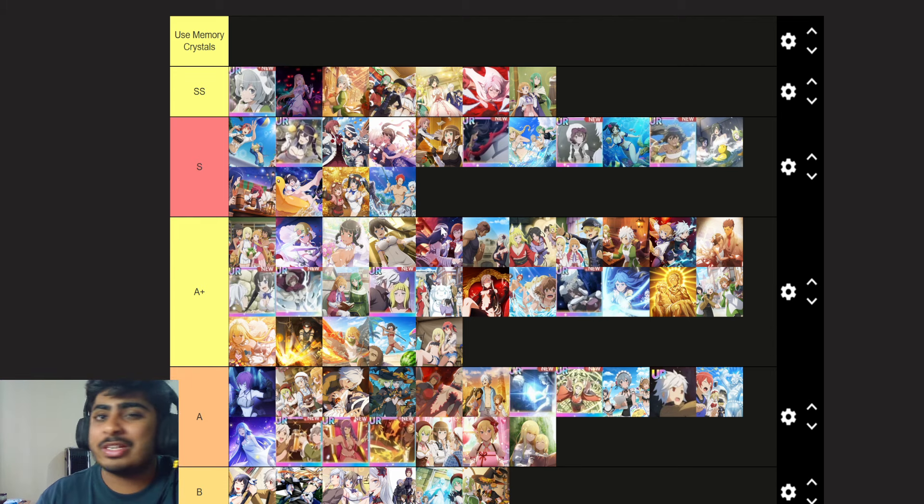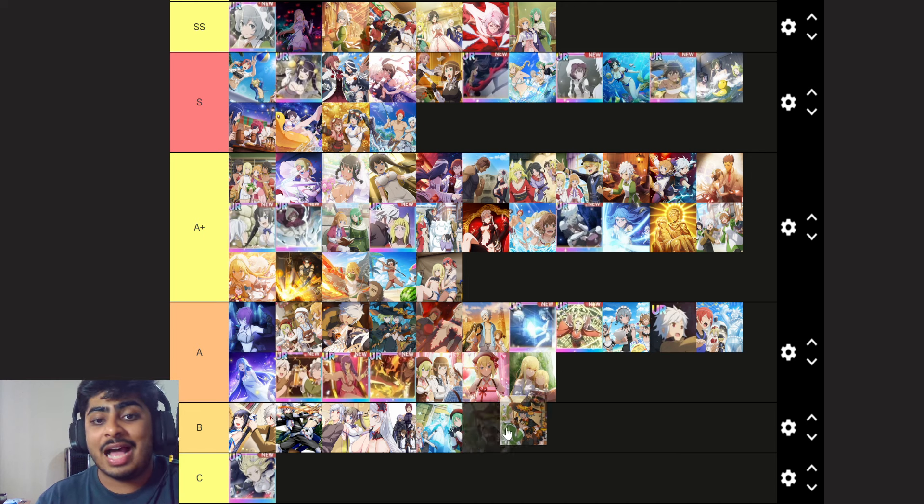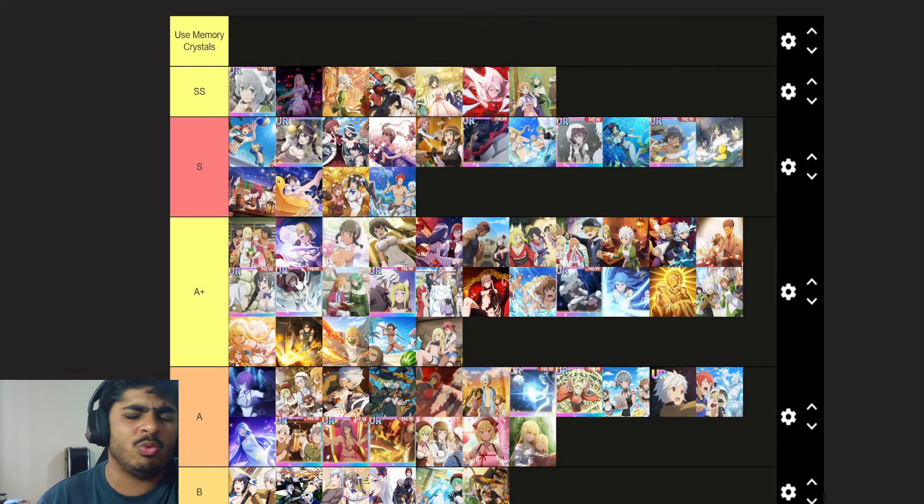These could potentially get a future upgrade with a third passive, which opens infinite possibilities. That's why I'm keeping it in S tier — I moved it up and I really do believe it's a very good scene card. The Halloween free-to-play one is in B tier, but with Chloe in the game and if it hits level 60, it could easily go to A-plus, especially with that critical damage on the second passive.